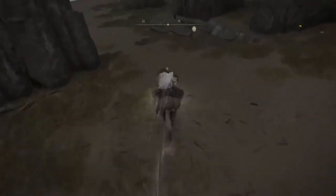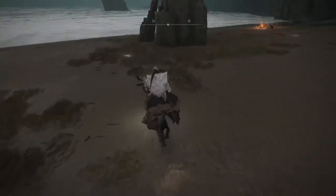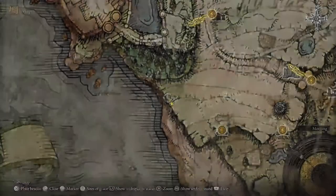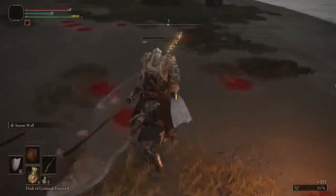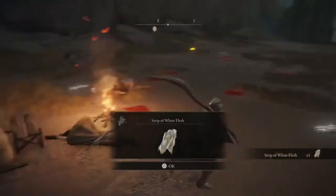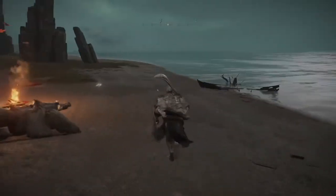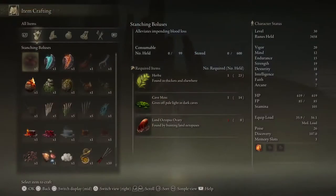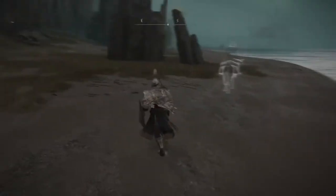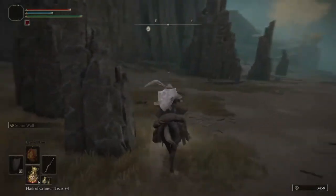Now that we got that out of the way, let's check this beach out a little bit further. Looks like one lone guy. Scrap of white flesh - not sure exactly what that's for yet, but with the crafting items you can craft a bunch of different things. You can craft bombs, you can craft special stuff to aid you - maybe increase your stamina, increase strength, attack, different things like that, immunities.